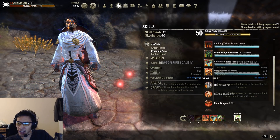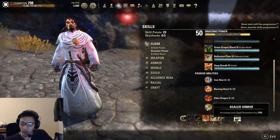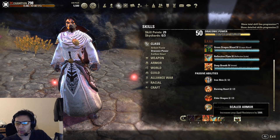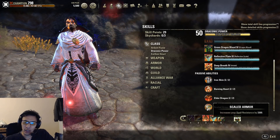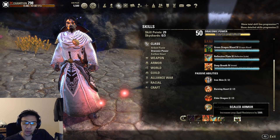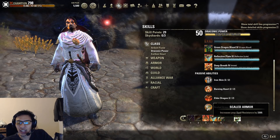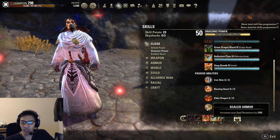There are also passives that increase your resistances. In the Dragon Knight's Draconic Power line, Scaled Armor increases spell resistance by 3300. Not all classes have a flat increase like Dragon Knights — Wardens under Winters Embrace have a passive that increases resistances by 500 for every Winters Embrace ability slotted on their bar, so if none are slotted you get nothing. Nightblades under the Shadow class line get major resolve and major ward from a passive, but need to cast a Shadow ability first. So if you play a Sap Tank you'll need a Shadow ability to gain those major resistance buffs.